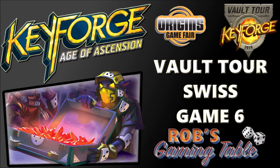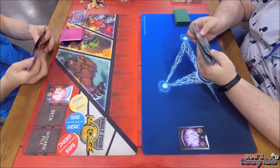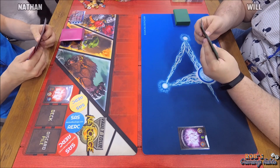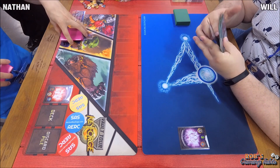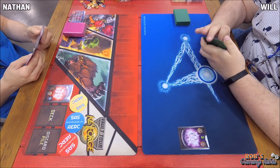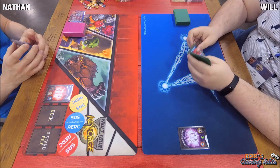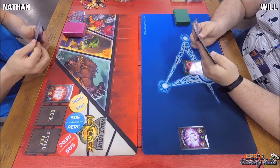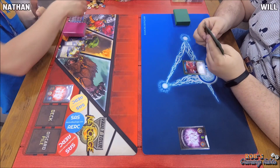Welcome back to Rob's Gaming Table. Today we're playing KeyForge: Age of Ascension, from the Vault Tour Day One B held at Origins Game Fair 2019 in Columbus, Ohio. On the left we have Nathan from Team SASS, promoting decks of keyforge.com, and on the right we have Will representing a Bouncing Death Quark podcast with his play mat.